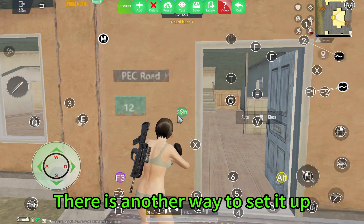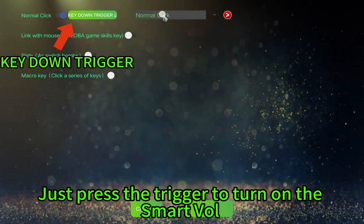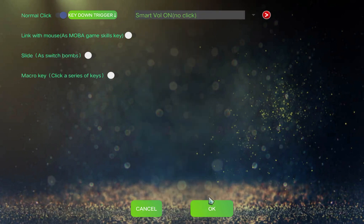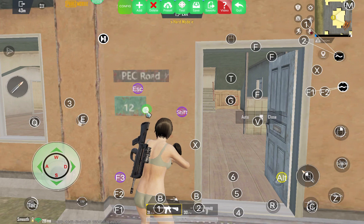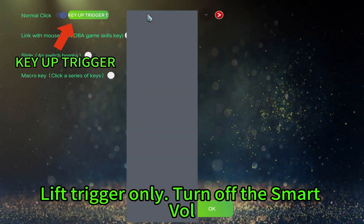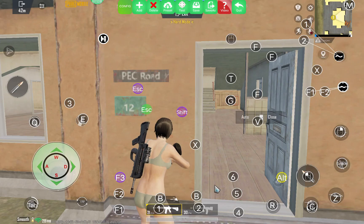There is another way to set it up. Add ESC — just press the trigger to turn on the Smart Wall. Add another keystroke, split ESC. Lift trigger only to turn off the Smart Wall. Save.